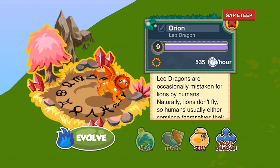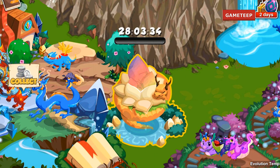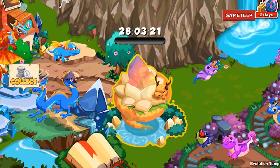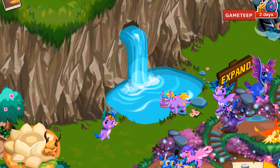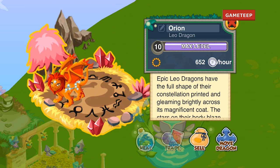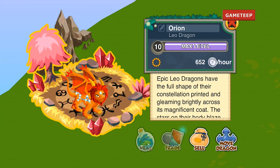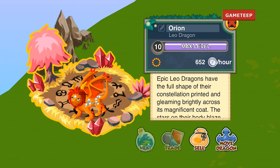I think this is one of the most meaningful lines of dragons they've released so far. The Leo Dragon is a single-element dragon with a circle sun symbol that represents the zodiac. To get the Leo Dragon, you need to use the Night Dragon and the Air Dragon. You can alternatively use any black or yellow color combination.